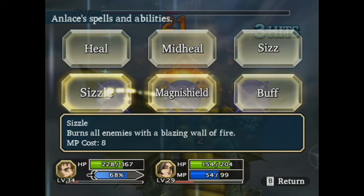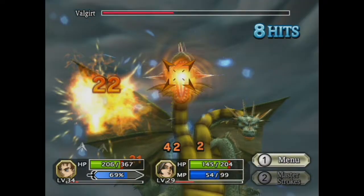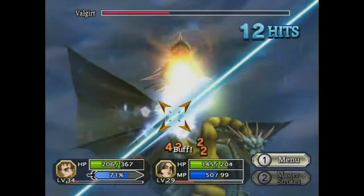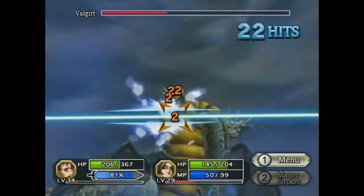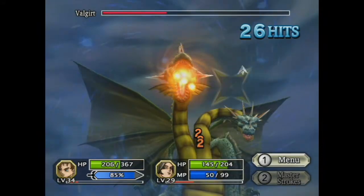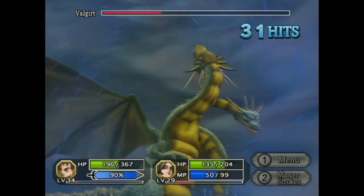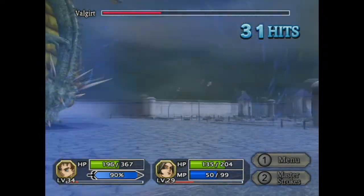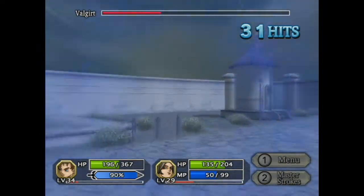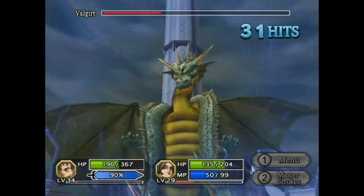Also, if you haven't already noticed, we have Sizzle here. This is a new spell that Anlas learnt when we were going through Seek As Seacoat, so I just thought I'd mention that. Just keep on doing this. So that's another head down, and then there's going to be a final head. But I don't think that's the end of the boss fight - I think we end up fighting all three heads once we kill this middle one.